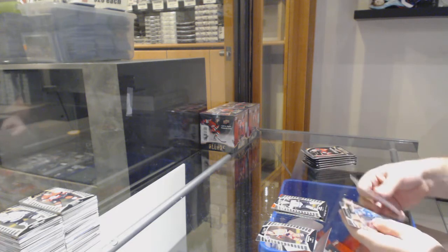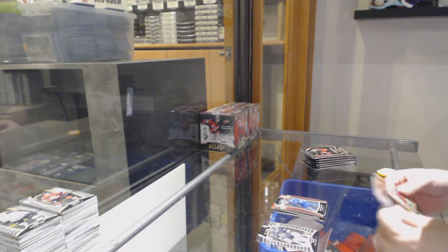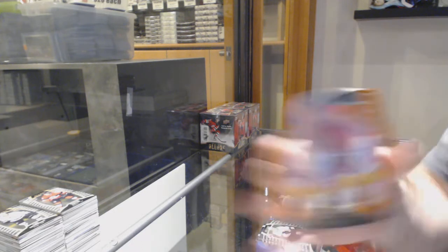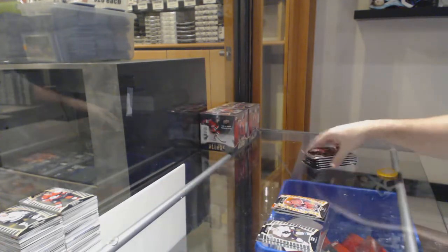Frederick for the Boston Bruins. Zach McEwen pink short print rookie for the Vancouver Canucks. And a Sebastian Aho orange slice to 199 for Carolina. I love the orange slice.